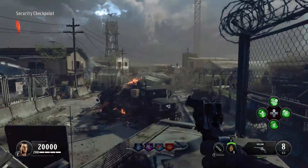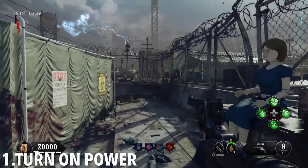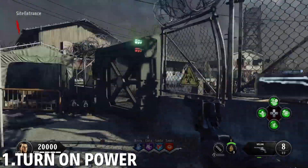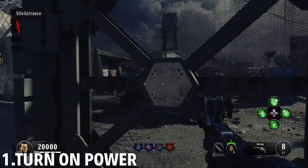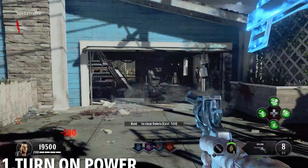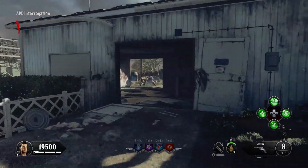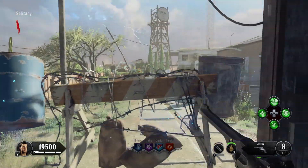To unlock Pack-a-Punch in this map there are really only four steps — it's not too complicated. First thing you want to do is activate the power. Power is in the house at the end of the cul-de-sac, which is basically where, if you've played any of the Nuketown maps, the actual fighting takes place. So let's go there and activate it.